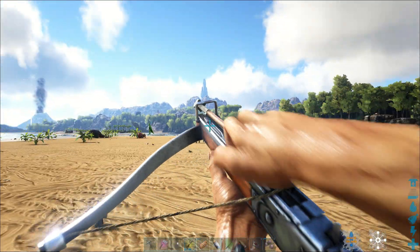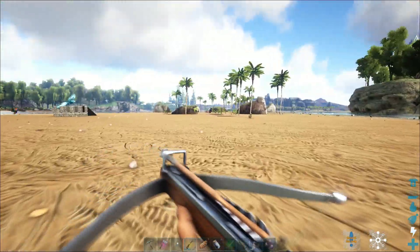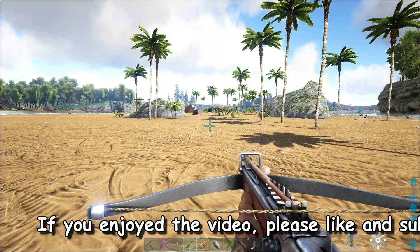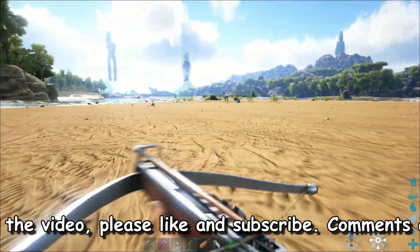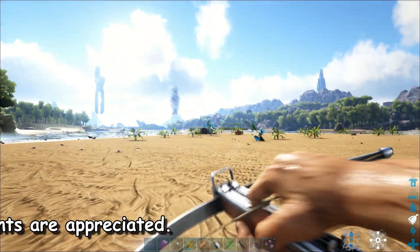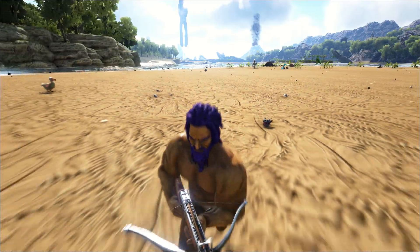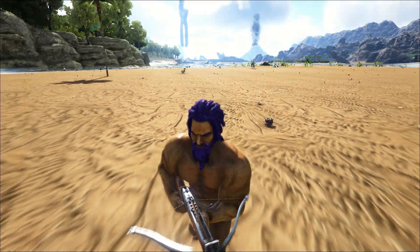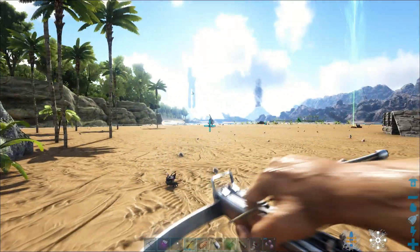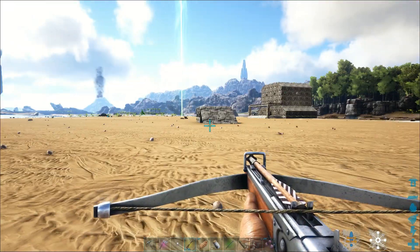I'm going to try to hit this Parasaur again and hopefully I don't blow up this time. At this point I didn't know there was a dodo on the ground. There was something dead right behind me — that had to have been a Nuka. All I've got to do is hit this thing once — there we go, got him! It should be chasing me now and you can see it in the background going after everything. The Primals just kill anything they get near.